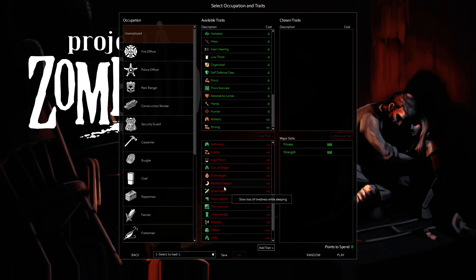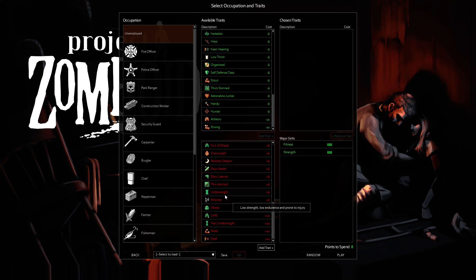Restless Sleeper is terrible — this is the one that forces you to sleep more. If you happen to be out at night, you're screwed because you're going to be super tired. I tried using this along with Sleepyhead and it was way too much — I was constantly tired. Illiterate — if you're really in it for the long game and don't use any skill books whatsoever, then this one's for you. But if you need those skill books, which I do because I love those fast early points they give you, then Illiterate is for the true pros. And Deaf — I have no idea. That would be awesome — but if you can do it, go for it.